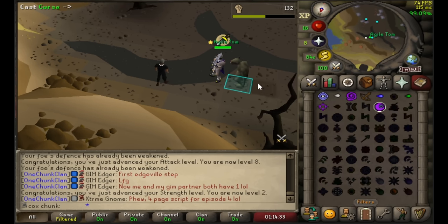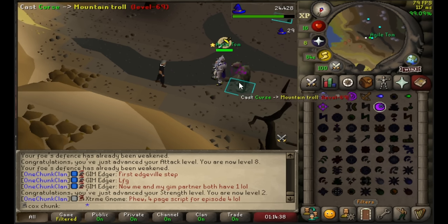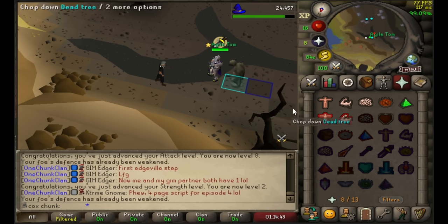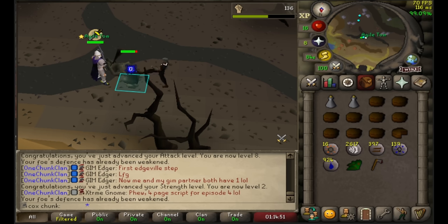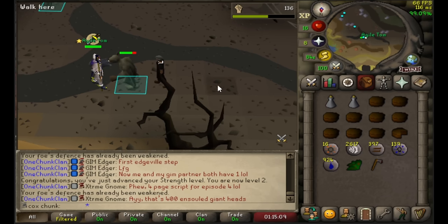Now let's take a look at the early levels of combat training. These trolls have a fair amount of defense, so what I do is tag them on my main account, then I lower their defense with a spell plus a BGS spec on the alt account. That way their defense is not incredibly high and I can hit on them. We'll do this for a while, but ultimately I want my stats to get to a level where I can just flinch them safely or face tank them for a while. Now let's watch these levels fly up.